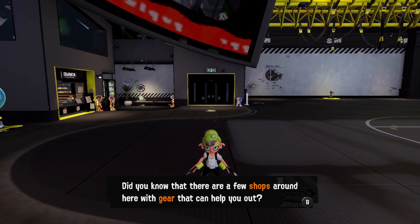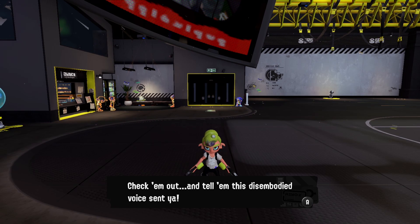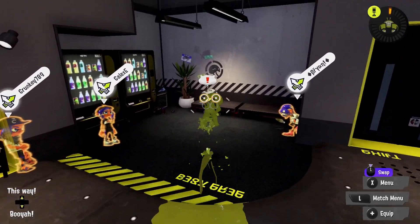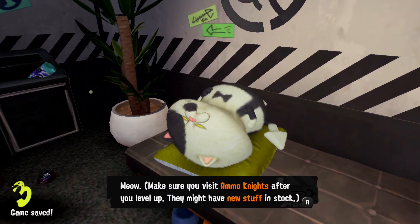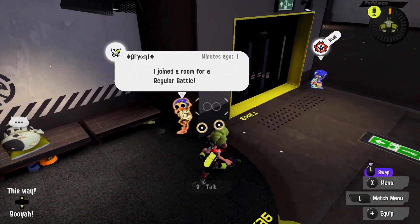Pardon the interruption, but we're picking up a pretty fresh vibe from you lately. Did you know there are a few shops around here with gear that can help you out? Clothes, shoes, headgear, and even new weapons and a general store too — check them out! Then a little cat: 'Meow — make sure you visit Ammo Knights after you level up, there might be new stuff in stock. Leveling up gets you new Sheldon Licenses which let you buy even more weapons.'